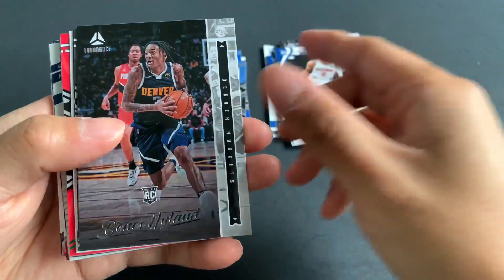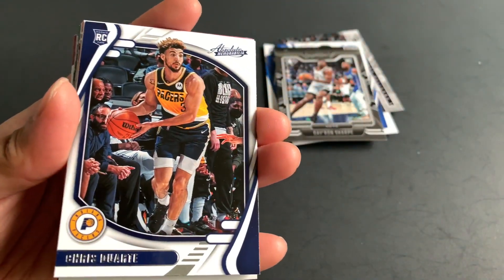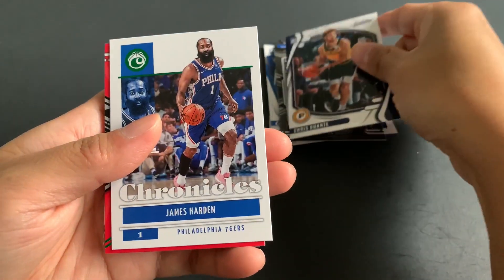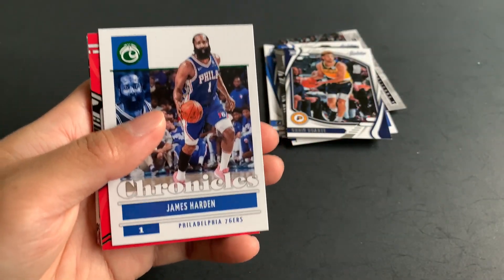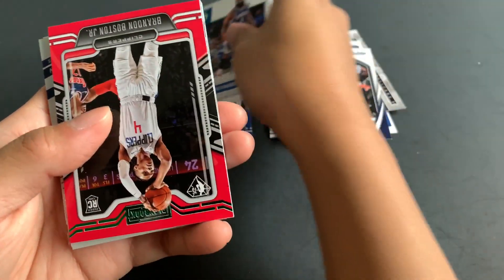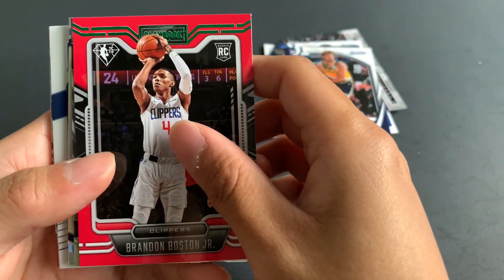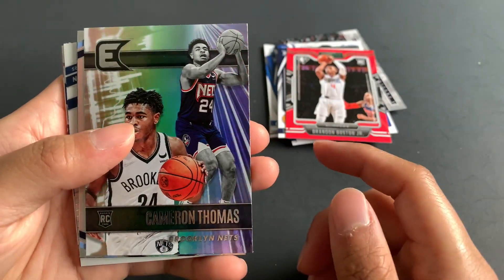Need some parallels now. Luminance card of Bones Island. Darren Sharp, base Playbook. Absolute Memorabilia rookie card of Chris Duarte. James Harden — that's the green foil parallel, if you look at the insignia there. There's another green rookie card right here — you can see the green — Playbook Brandon Boston. And Cam Thomas — it's not a green parallel, I think. Quentin Grimes.